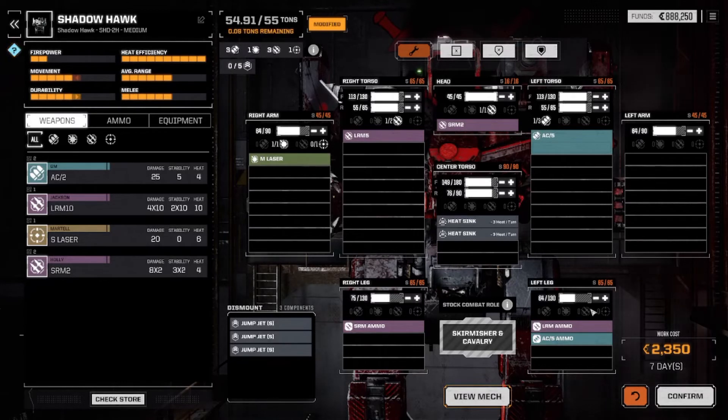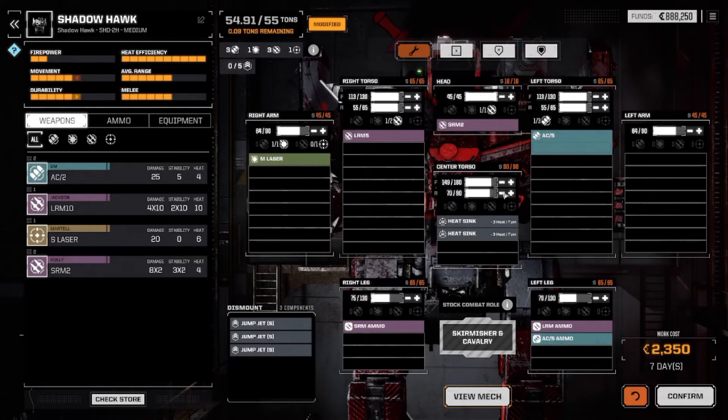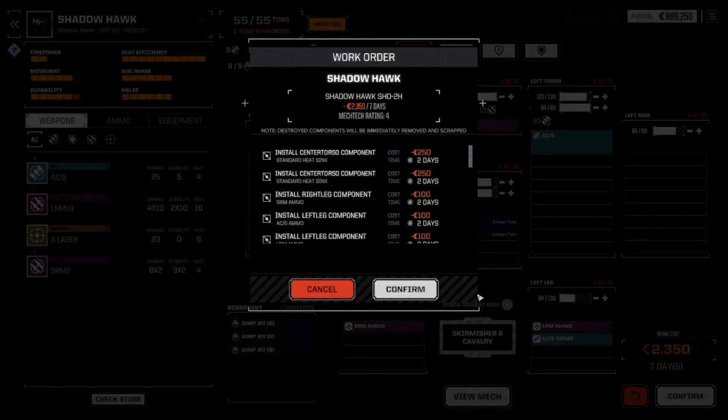You have your readings at the top: firepower, movement, durability, melee, average range, and heat efficiency. The reason your numbers are off is because some of your stuff is off — like your left and right arm, same thing with the back.